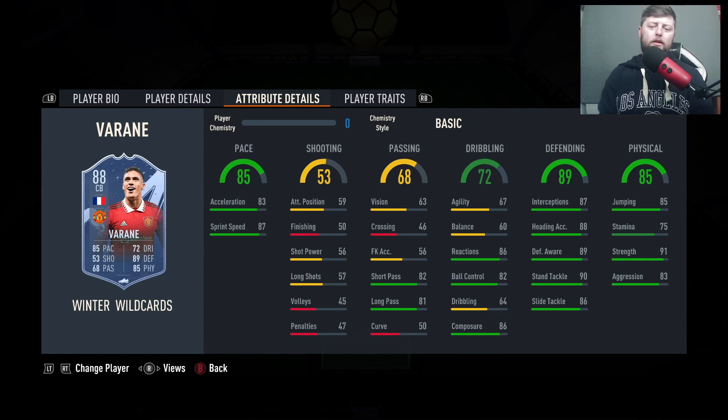A little bit of passing, composure is decent enough, reactions, ball control, defending and physical are always brilliant. Injury prone is the only one we've got to work around. I think the Winter Wildcard version is a little bit above budget for what he is worth. You could obviously go and finish off a base Maldini for about the same price. But the gold card, even at his 84, is still a player in this end of the build-up period. Until we get to Team of the Season and start seeing really cheap high-rated centre backs, this guy at gold is still going to do an absolute job.